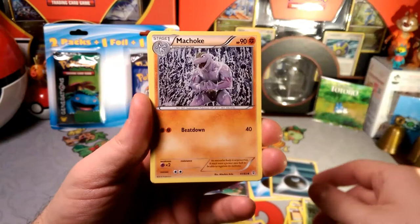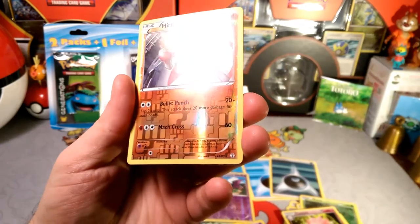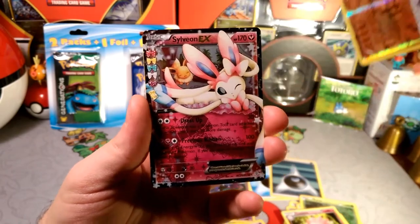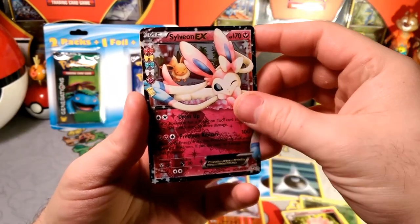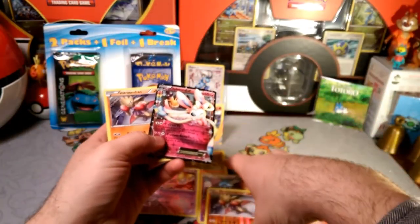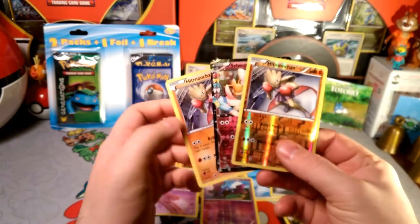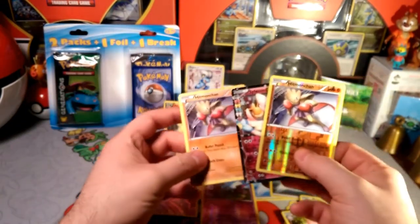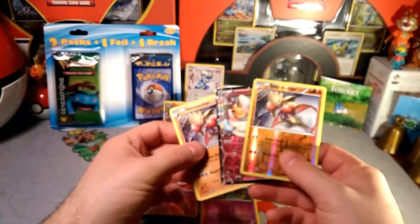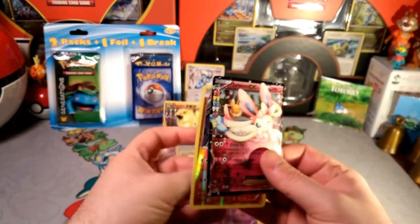Machoke with the Beatdown. A Clefable — Follow Me. You guys know where that button is. A reverse rare Hitmonchan. Radiant Collection is another Sylveon EX. And our rare is a Hitmonchan. What are you telling me, Sylveon? Surrounded by Hitmonchan — must be the Fighting Gem. Not any great rares, but we got a couple rares, a reverse rare, a reverse uncommon that's playable, and another Sylveon GX this week.